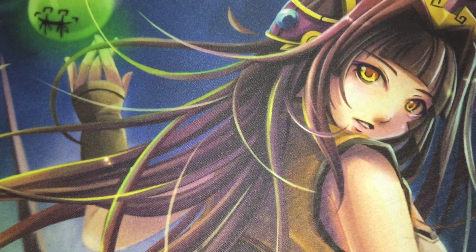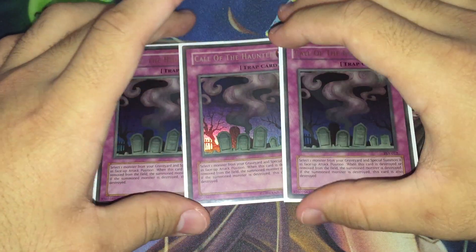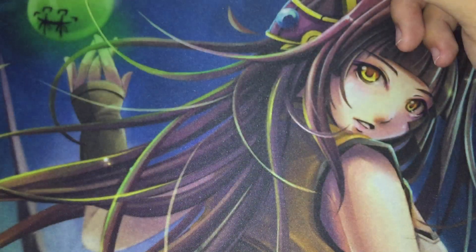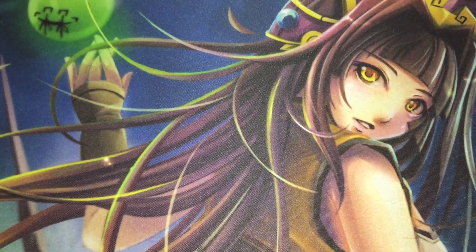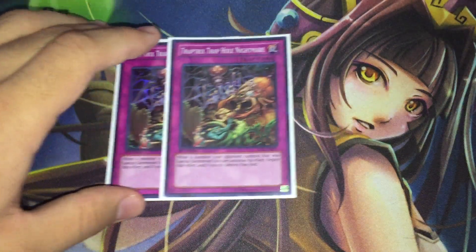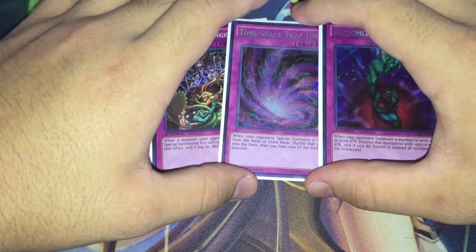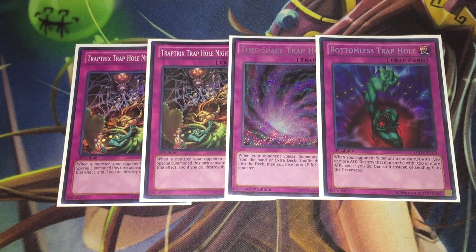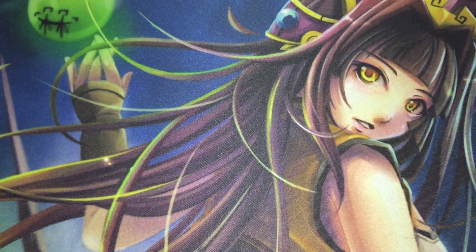For traps, we have three copies of Call of the Haunted to give us multiple ways to summon beyond the normal summon, spam the board with Level 4s, and keep the Star Seraph engine more consistent. For Trap Hole cards, we run two Traptrix Trap Hole Nightmare, one Time-Space Trap Hole, and one Bottomless Trap Hole — all for Myrmeleo searches. Ideally I'd run two Time-Space Trap Holes, but since I only have one, the second slot goes to Traptrix Trap Hole Nightmare.